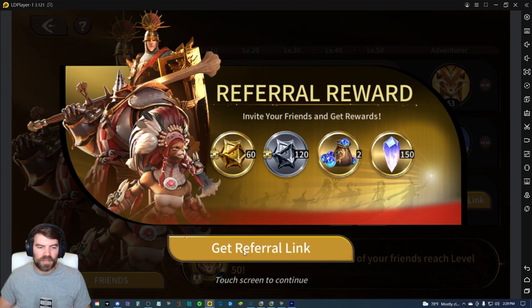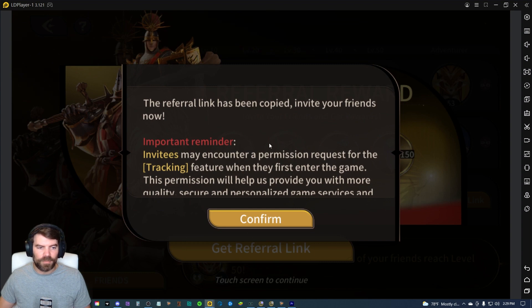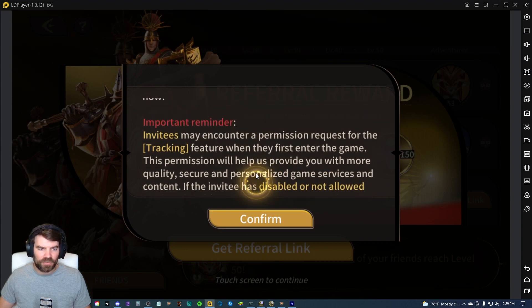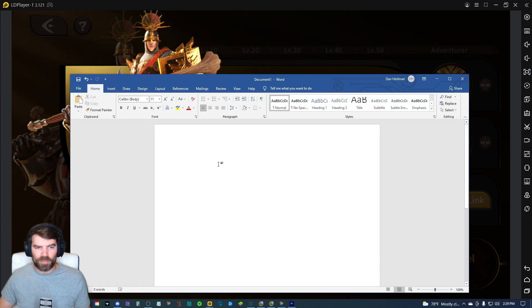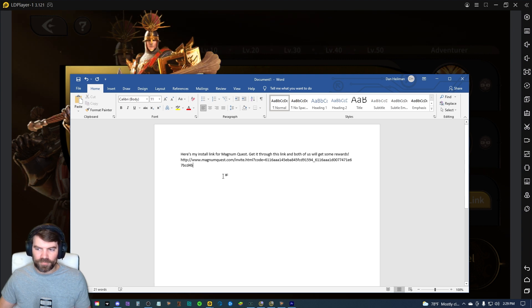Click 'Get Referral Link' — it'll tell you some stuff about tracking that you need to enable, hit confirm. What I do is open up Notepad, Microsoft Word, or whatever you want, and just paste the link there. Now you have your invite link. Just highlight the link — don't highlight any of the other garbage, just the link itself.